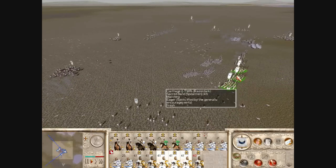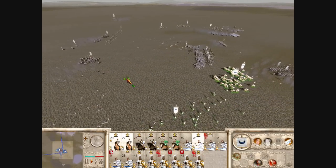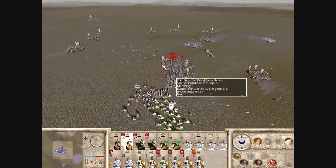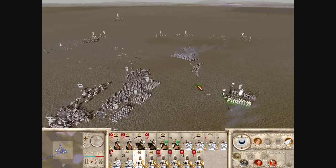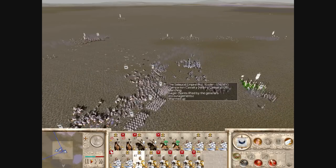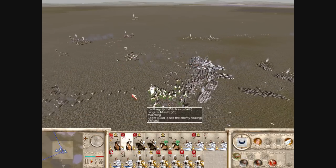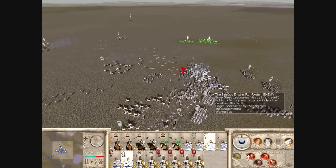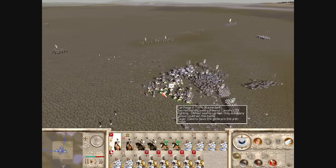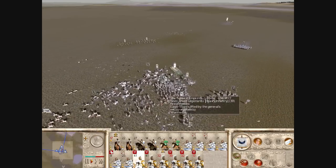I immediately rushed all my guys forward. I made my light cav attack his archers at the back and made a phalanx charge at the Silver Shield Legionaries. At the same time I sent my Sacred Band cav — my heavy cav — to the back. But he got his legionaries to target my heavy cav, so I didn't get a good attack from the rear. He makes very good attacks on my guys, routing a lot of my Sacred Band, which was really my biggest mistake.